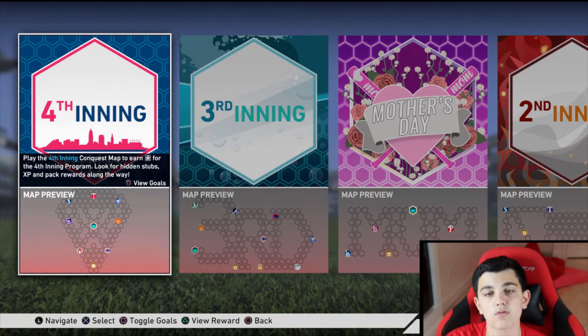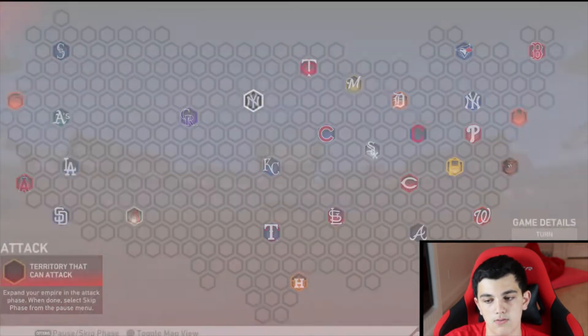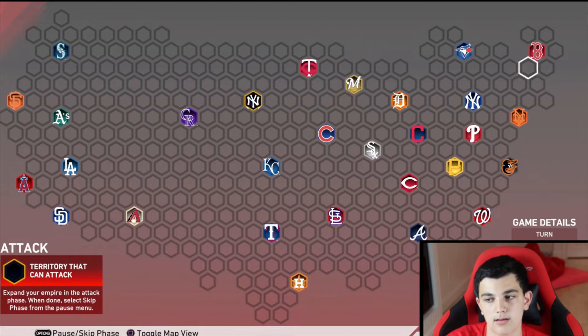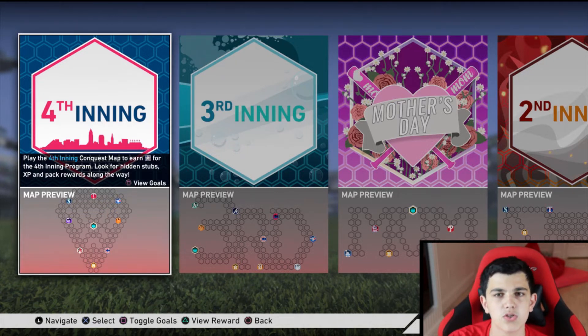This is the first year where they have multiple Conquest maps. They used to only have the map of America, and that was it, but they would also have other challenges for that map. Basically, what they did was Conquest right when the game came out - if you beat Conquest, you would get some really good cards. I think the highest overall card you'd get was like a 95 or 90. I remember getting like a 94 Reggie Jackson from Conquest, who was on my team until like mid-August. Conquest had really good rewards in MLB 17, and it was really good for XP and stubs. I think I got like 60 levels just by doing Conquest in MLB 17.